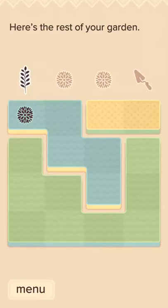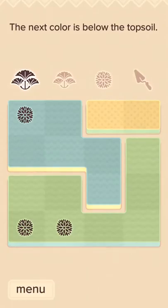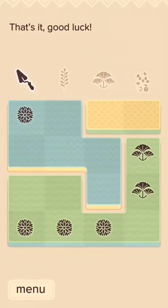One bit of strategy we want to start off with: we want to try and have one major color of land transitioning into another one. We never want to have three different colors of land like we have right now — that's a nightmare. So we want to get to one color, and what we're going to do is convert the green into blue. We'll plant in the green one and then harvest that one.